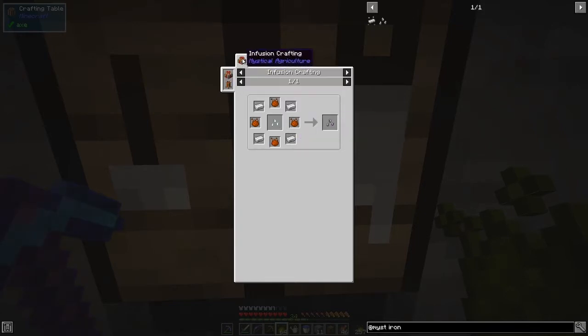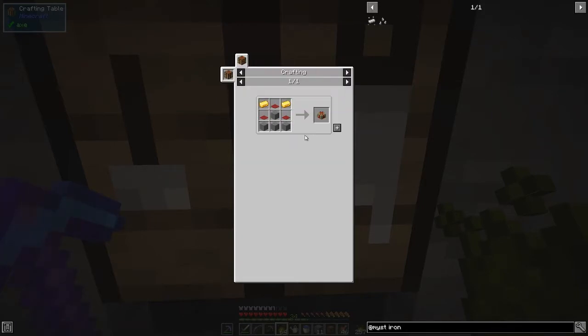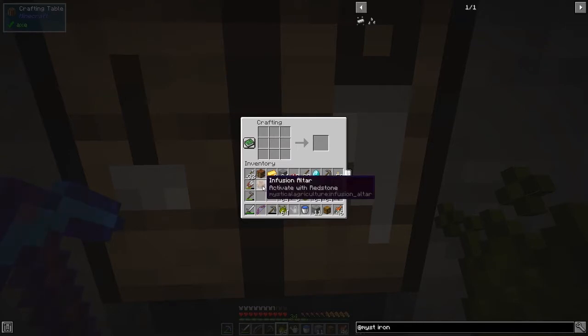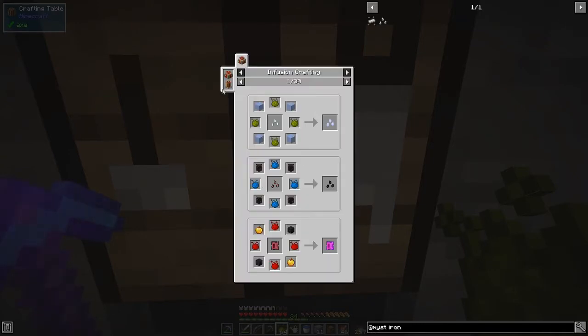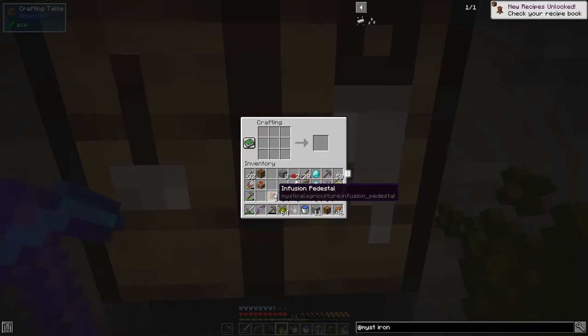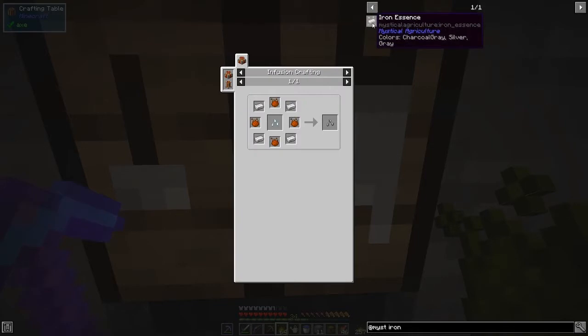We also need to put these onto an infusion crafting mechanism, so we need an infusion altar and eight pillars. I've got enough bits and pieces here for that. Looking at the usage of red wool, that should tell me about the recipe for the pillars. I've got exactly enough to make eight, and then we need to make the tertium essence.